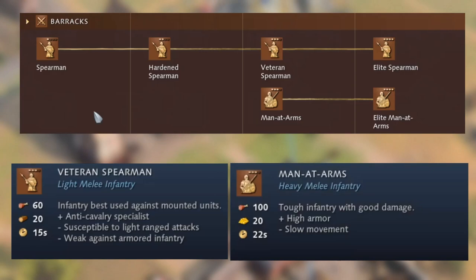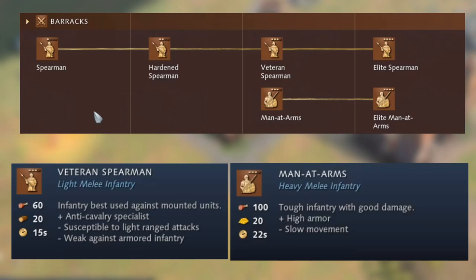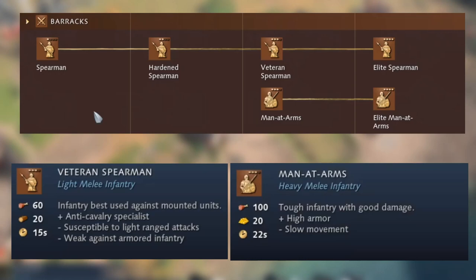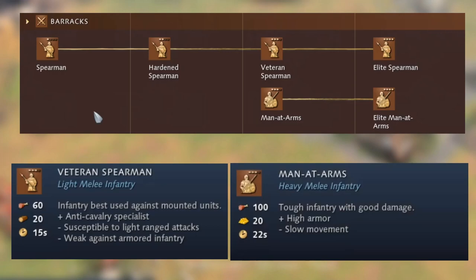The barracks contains the standard generic units. In the Dark Age you get spearmen, which you can upgrade to Hardened Spearmen in Feudal Age and so on. Man-at-Arms isn't available until Castle Age generically, though the English get a Dark Age version and the Holy Roman Empire gets a Feudal Age version. Spearmen are anti-cavalry specialists, weak against armored infantry and ranged attacks. Man-at-Arms are tough infantry with good damage, slow but high armor. There are no technologies to research at the barracks — it's purely for military production.